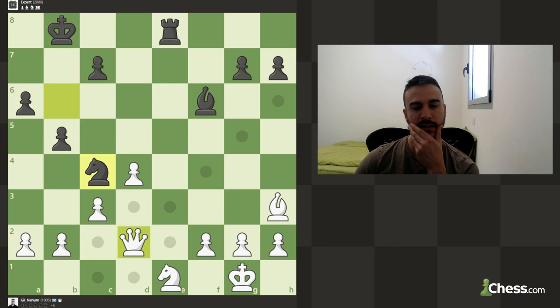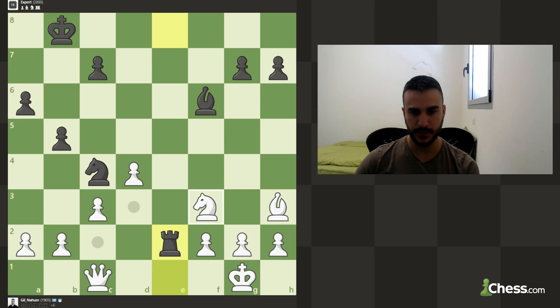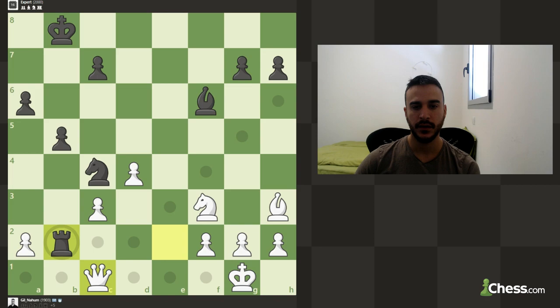He's got some counterplay if I'm not careful, but I think we're fine. We cannot really take. He is probably trying to play for h4, but as you can see it's not going to really happen, and now this knight is going to defend e1. Even though you can win a pawn it's not really enough for a win. Let's keep improving — we want to play for a checkmate.